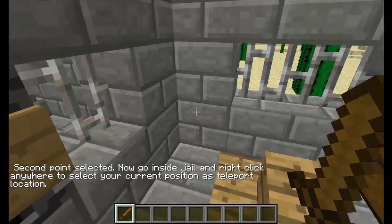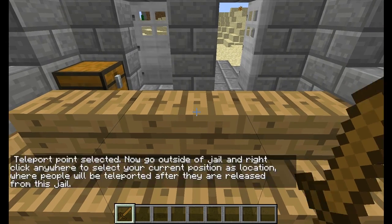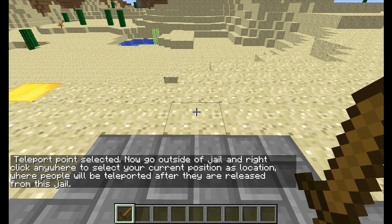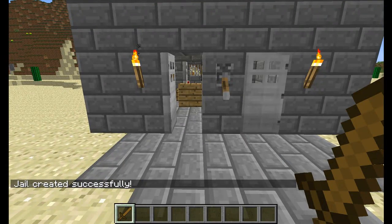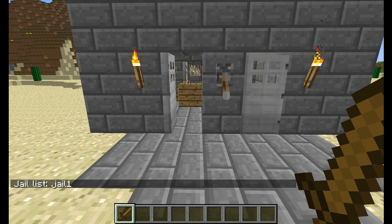Now go inside the jail — this is where people will be teleported when they get sent to jail. Stand in this spot. And now this is where people will go when they are released from prison, so just right-click anywhere. Jail created successfully. To check, do '/jail list' — and there we go, we can see the list of jails. If you have more than one jail you'll see more, but we only have one.